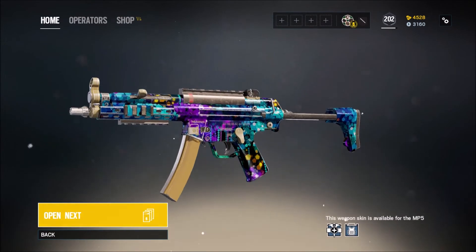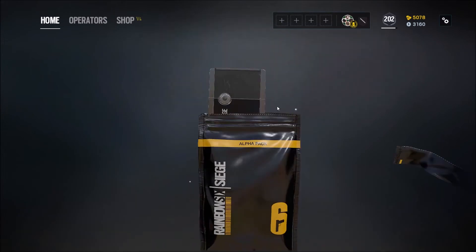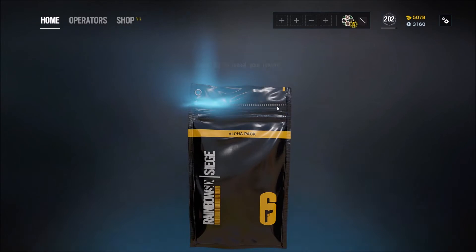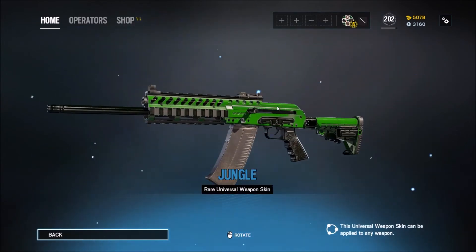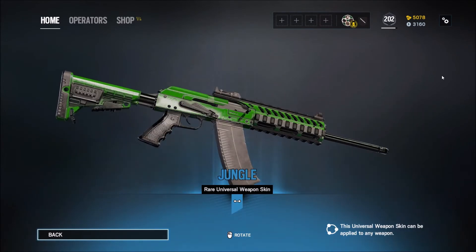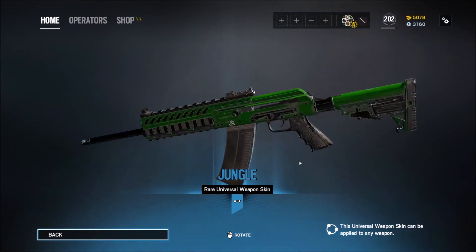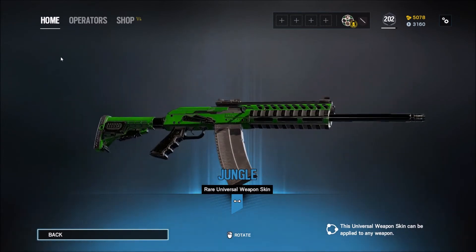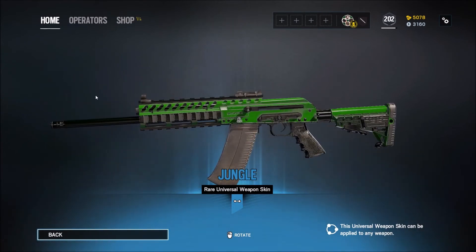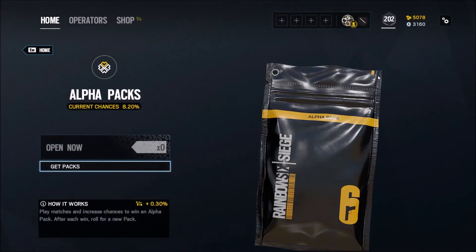Uncommon — I already have that thing. Common. I'm just getting crapshoot this time. Oh, rare. Green is my favorite color, so it's nice to get the Jungle Universal skin. I think it's a very nice shade of green, and I really like how shiny they made the black on this. Love the green — so that's a win for me.